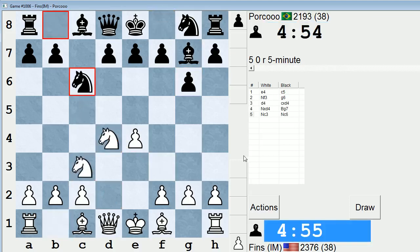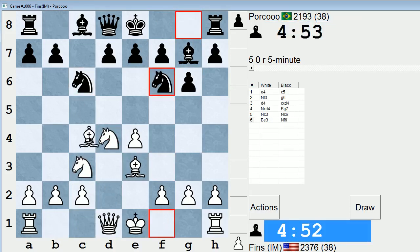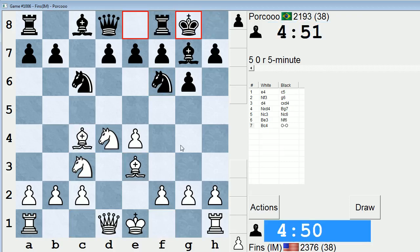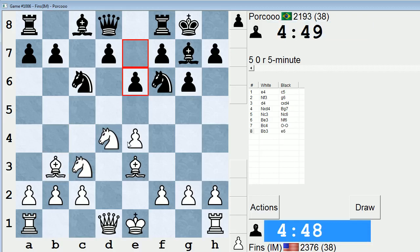I'll just play knight c3. I won't play c4. White does have the option of c4, taking play into Maroczy territory. Now here's the thing in this line: you don't want to play f3 too soon, because knight g4 is not yet a threat. Here you want to go bishop b3 in view of knight takes e4, which is like a center fork type trick after knight takes e4, d5. I'll explain that in the analysis.